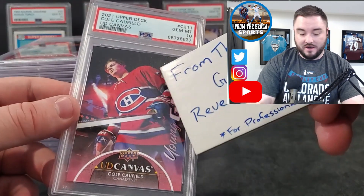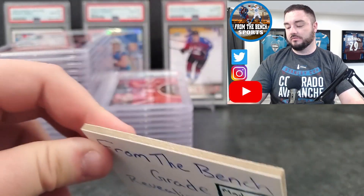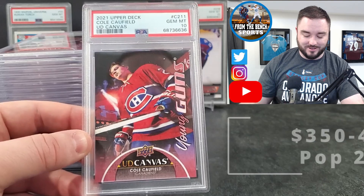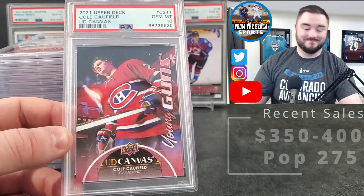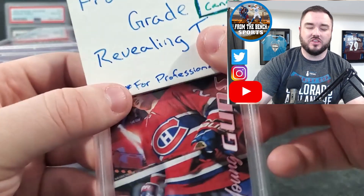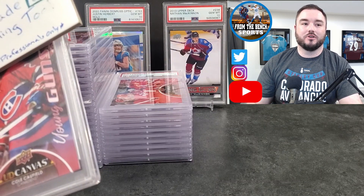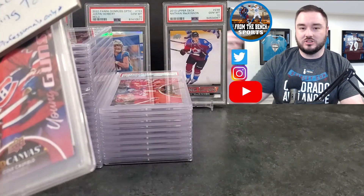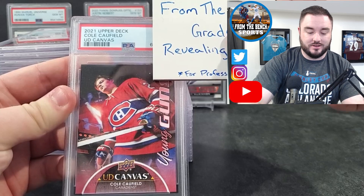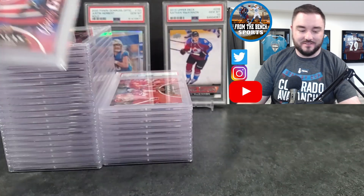PSA 10 Cole Caufield — that's a big one! Second Cole Caufield canvas — another PSA 10! My goal with the Caulfields was — I think they're around $350-$400 each right now — so depending on prices, these two alone could cover half my order cost. Third Cole Caufield canvas — another PSA 10! We went three for three on Cole Caufield Young Guns Canvases — that's pretty great!